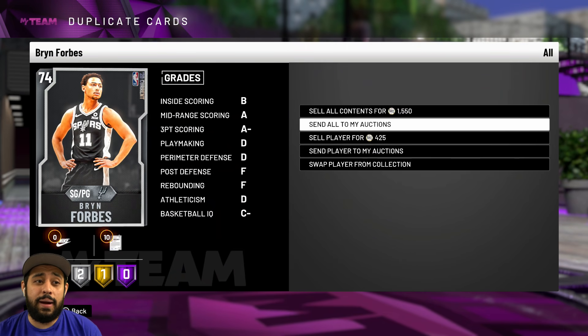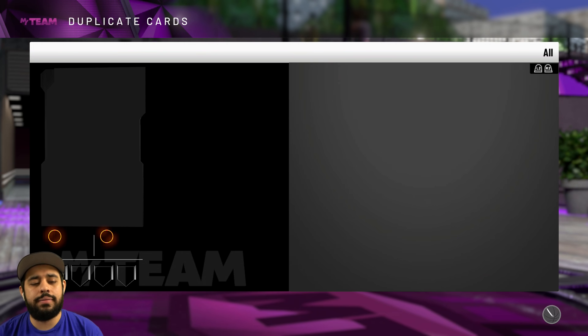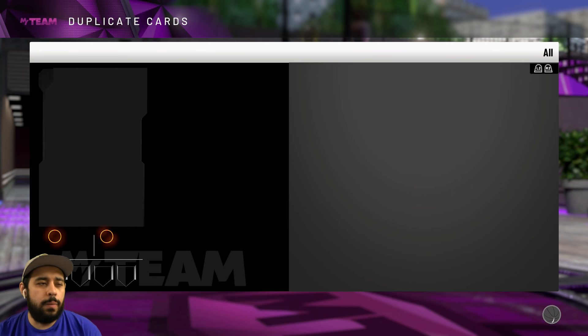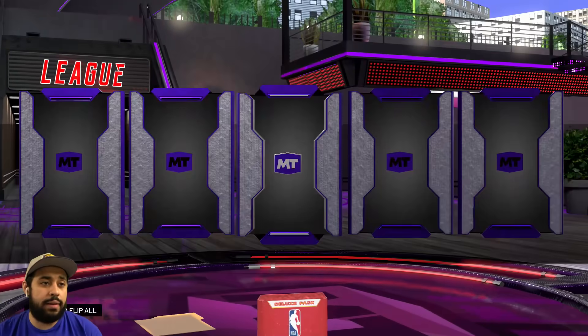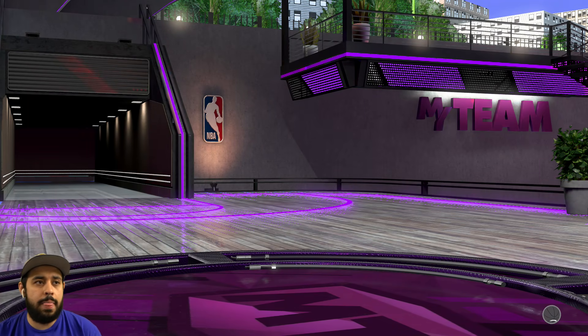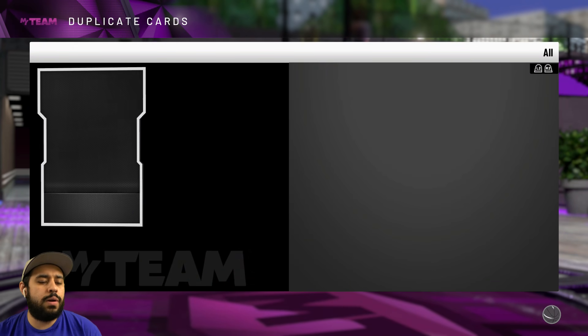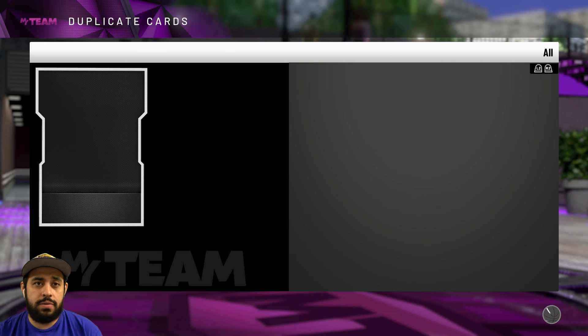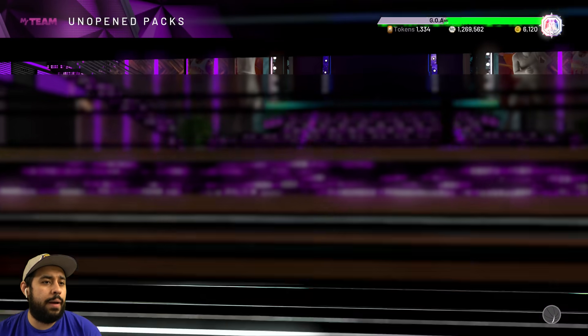As soon as I mentioned the Ben Simmons pack, we pulled Ben Simmons. 2K keeps loading slowly — I don't like winning loads like this. We did so good earlier and now it's nice and slow. We get Chandler — he definitely has value, I remember him being super expensive. Sending that to the auctions and quick selling the rest. We're getting about 500 to almost 1,000 MT per pack from quick selling, so that adds up.